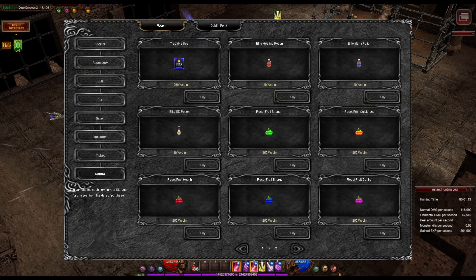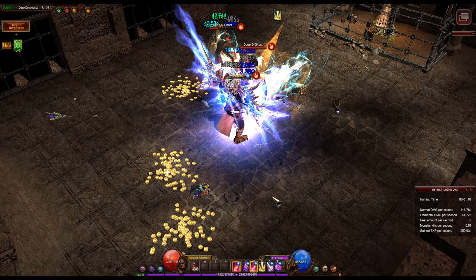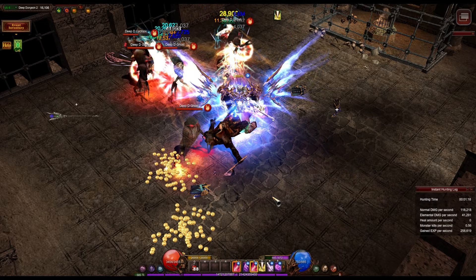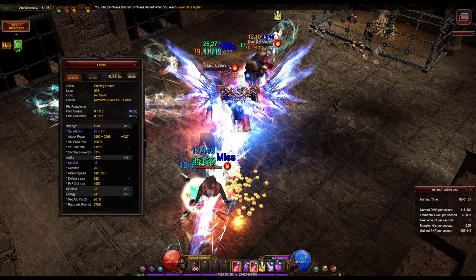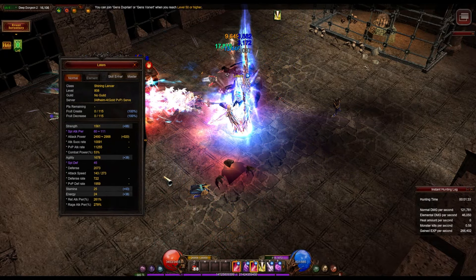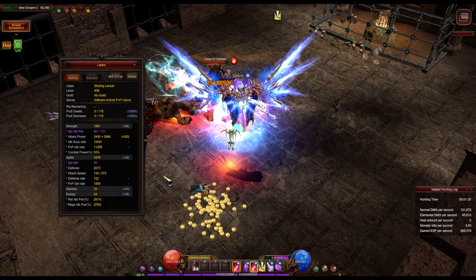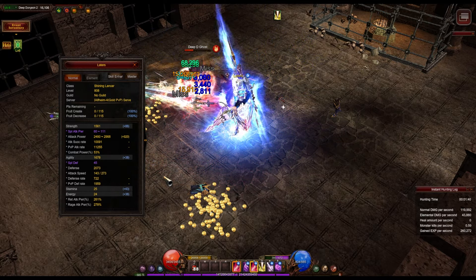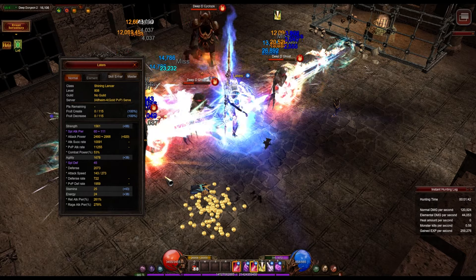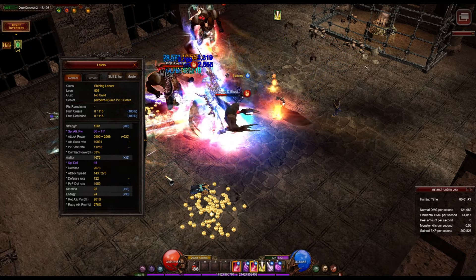Now I find it a waste of points since I'll be using one skill. To reclaim those points, I'll reset the tree and use fruit to reset her strength. But before we get into that, let's check out her damage in deep dungeon 2. My current stats are 1561 strength and 1678 agility. I didn't put these stats through any formulas to ensure optimal output — I simply aimed for an even split between strength and agility during the speed server, which worked for me.